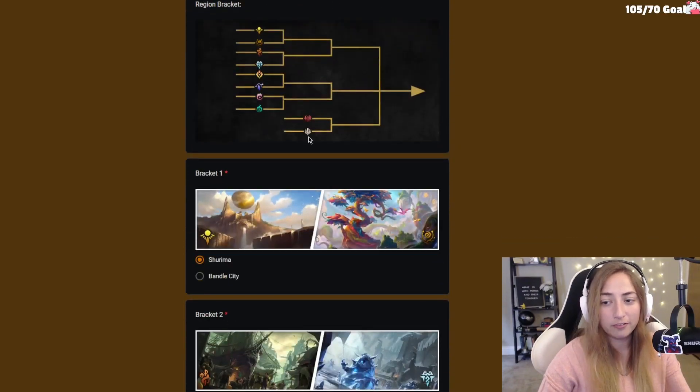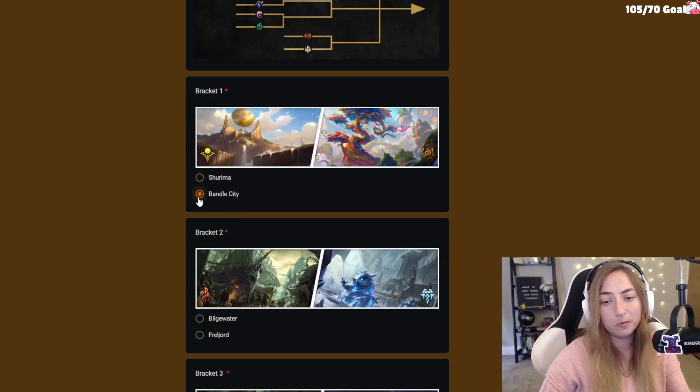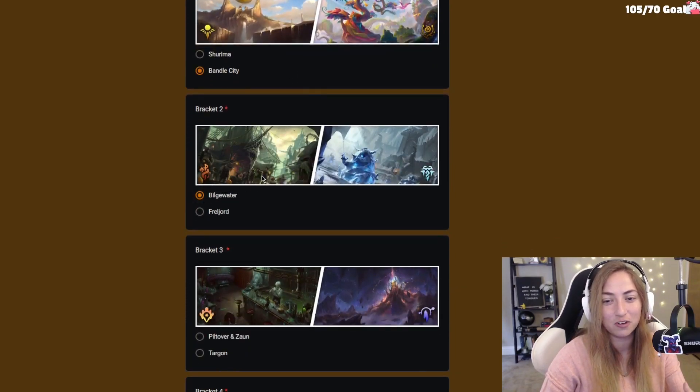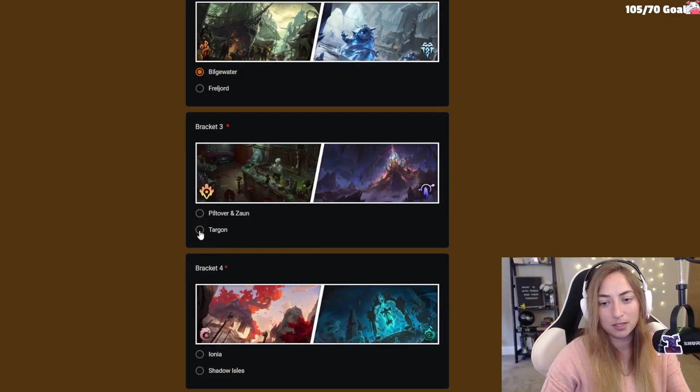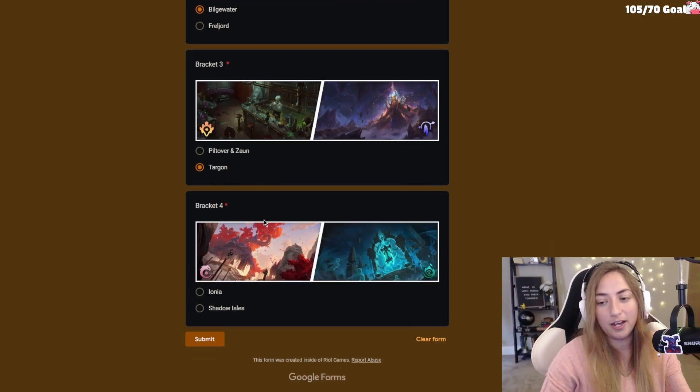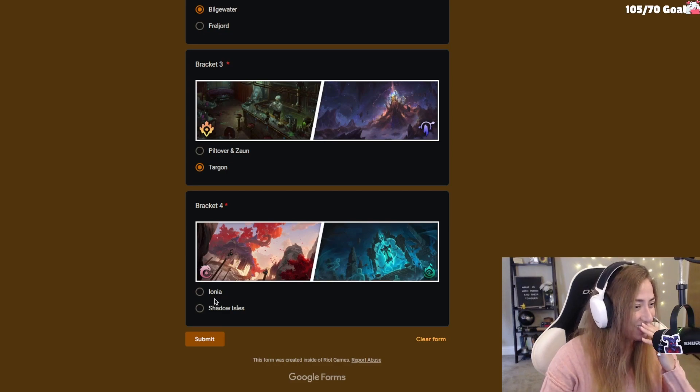Personally I would be going Bandle City over Shurima because nobody wants to watch a Shurima movie except the people playing it. Bilgewater is the easiest vote of my life, hands down — it's really unfortunate that they paired Freljord up against Bilgewater. I would go Targon, but that's just because Ezreal, Mystic Shot, and Vi have scarred me. That's just my personal opinion — vote however you want.